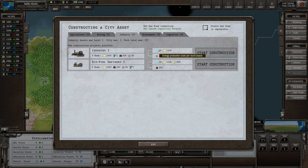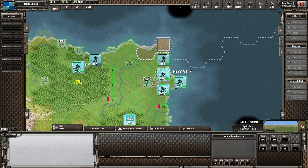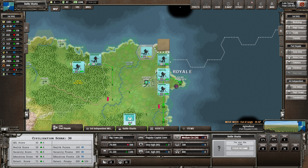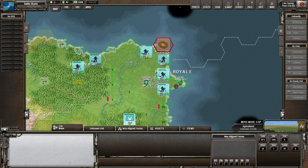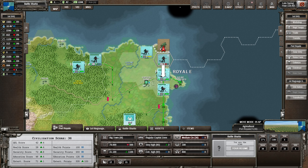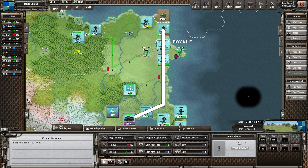Industry one might be nice - the only problem is it costs 20 energy and I don't think we're going to be able to afford it because we're going to start going backwards in energy. Oh look, now somebody's landed on our borders - non-aligned forces. Menambly cephaloids. We're going to get danger in Port Real because of those guys. Danger's gone up - we need to get rid of those quick.